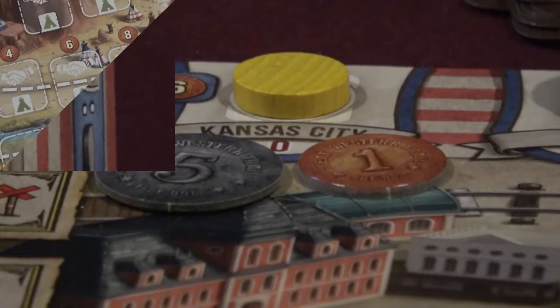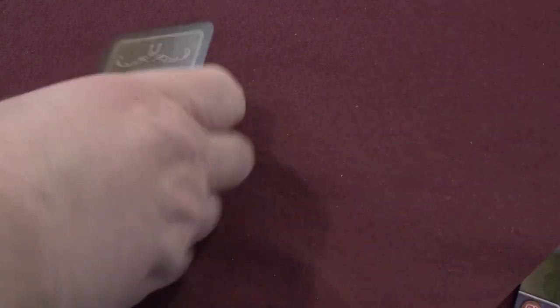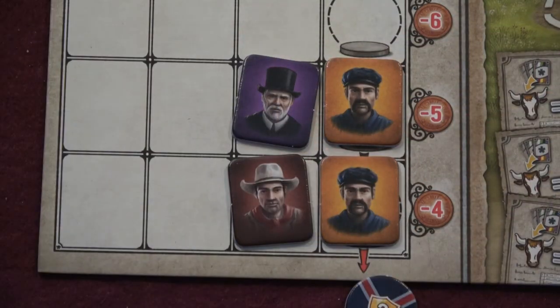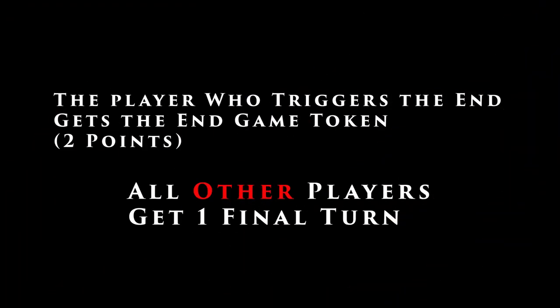After completing all the Kansas City tasks, the player moves their cattleman piece back down to the beginning of the trail and draws up to their hand limit. Play continues in this way until the job token leaves the bottom of the job market. At that point, every other player gets to take one final turn and then the points are counted up.